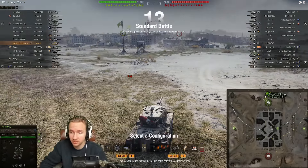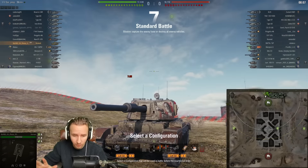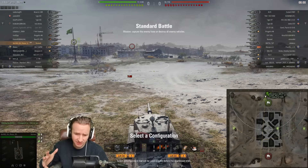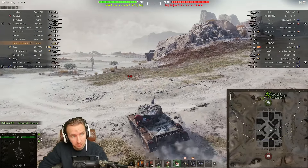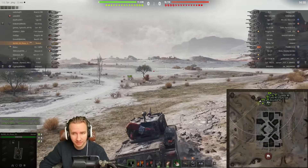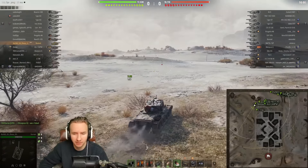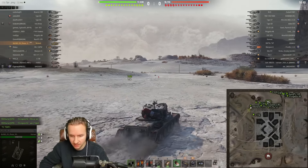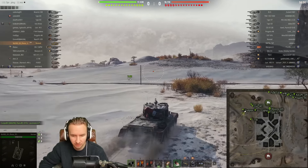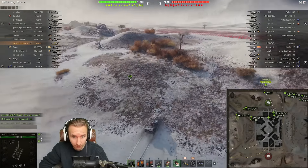Now we're playing on Ghost Town. There are a couple of ways I could play this tank: number one would be to try and be sneaky and make my way down the east, but I think making my way down the west is going to be the better play with this vehicle. It's a fine line between playing it too aggressively and not. The way I've had success on the Charioteer is to just get on a ridge line — that is the best way to do it.